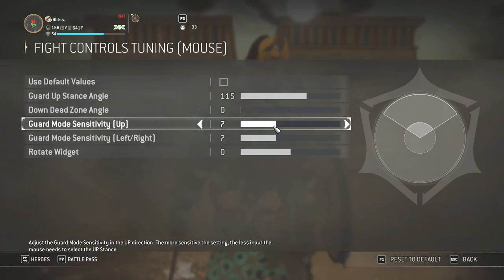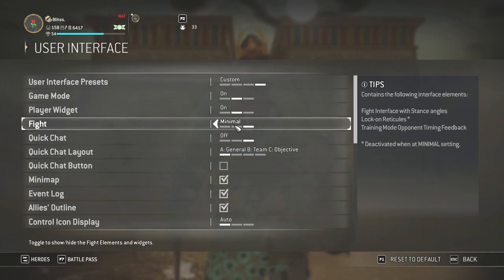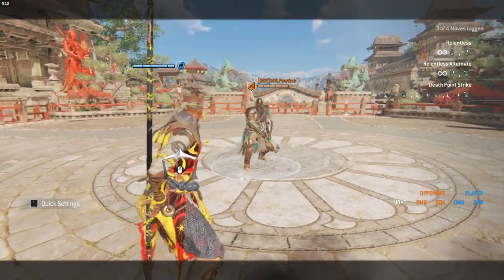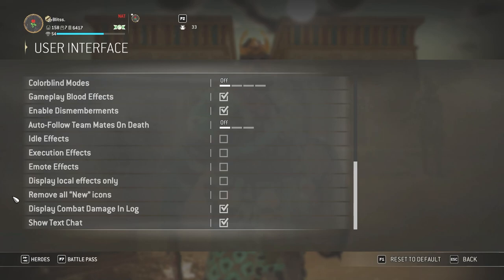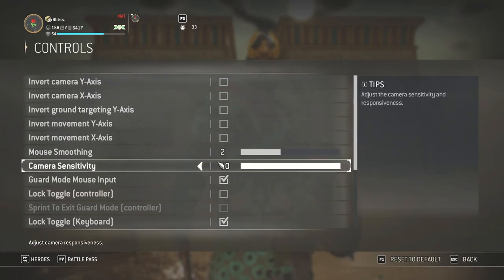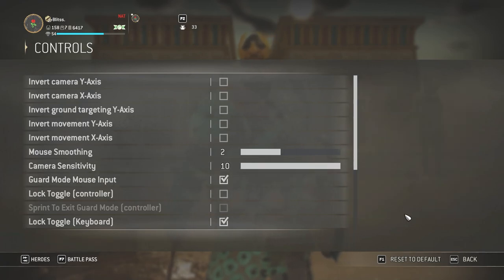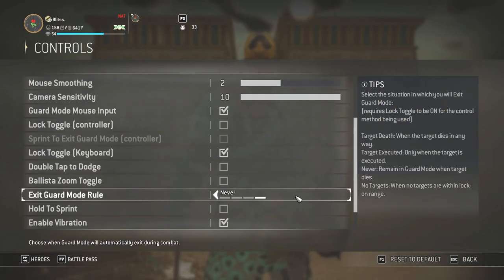Let's go to User Interface. Under UI Fight, I change this to Minimal because it gets rid of the black bars at the bottom of your screen. I also enable display combat damage and log because it helps me out a ton. I turn quick chat off because I don't like the 'wow wow wow' and 'sorry sorry sorry' cluttering my screen. In Controls, I change camera sensitivity to 10 to make turning around faster when unlocking — though you might want to set it to 7 or so.